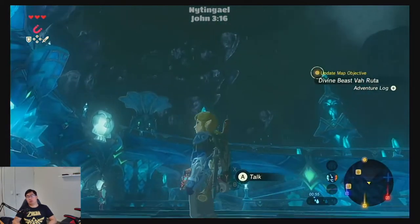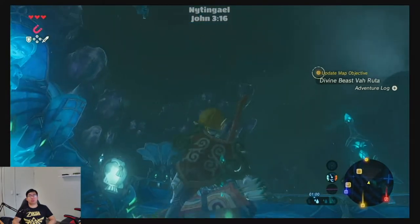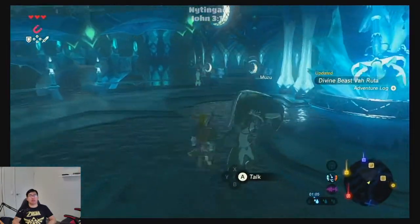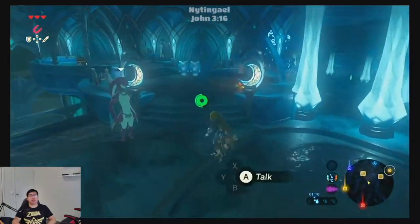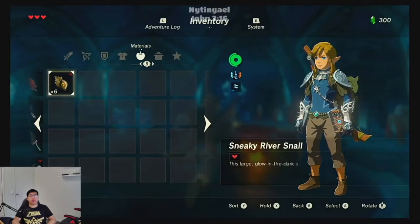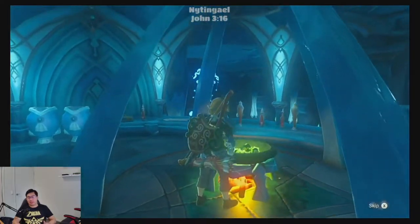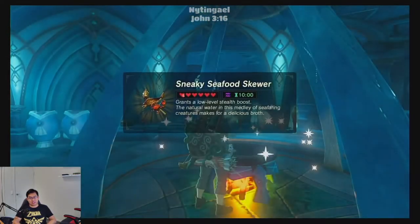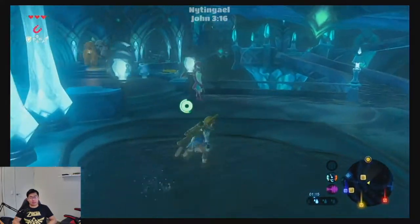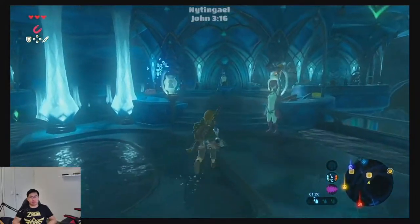Long story short, we are going to the top of that mountain to collect some shock arrows. It's pretty high up, as you can see, but we've got the armor that will help us. Before we take off, we want to cook some sneaky river snails because we are going to be facing a Lyonel - not necessarily killing him, but we are going to need to sneak around him, so we need that sneaky potion.